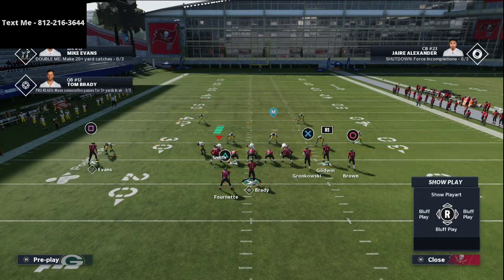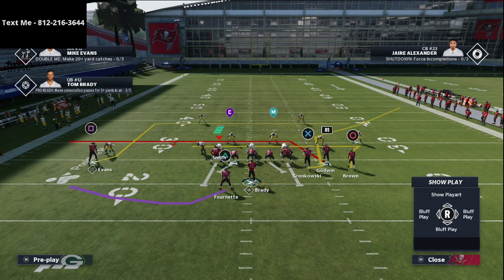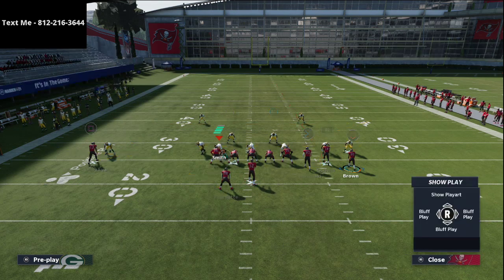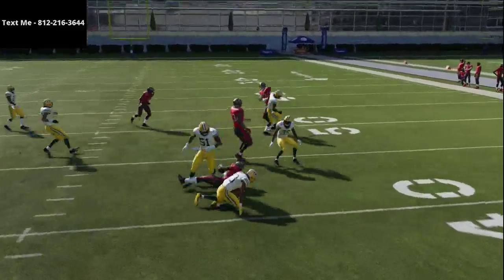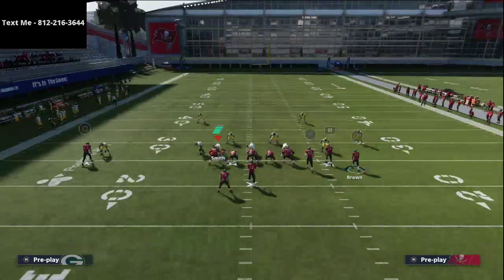One of the plays I saw Wesley use a ton is this smash return play. This is a phenomenal play - in my opinion one of the best plays in the entire game. The first thing I like to do is put Godwin on a streak route, then take the back and put him on a flat route, wheel route, or swing route to the outside. Then we're going to motion Antonio Brown to get him unbumpable. If they're in man coverage, that route is absolutely going to torch man-to-man coverage - it's a very simple but super effective setup.